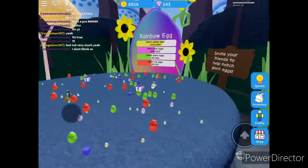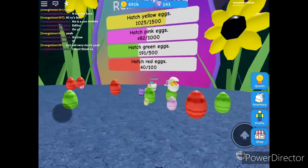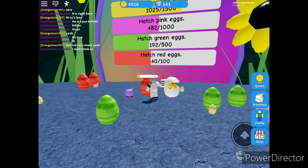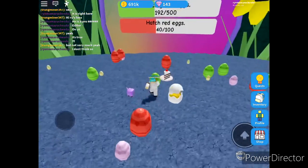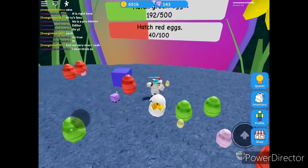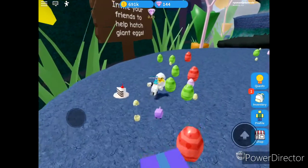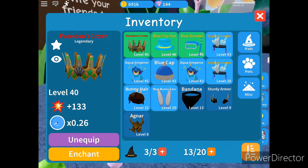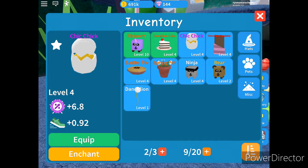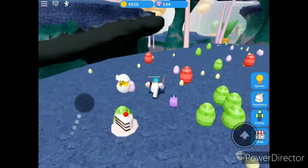Rainbow egg! Whoa, what's a rainbow egg? That's a yellow egg. It's like when the rainbow egg would come out like that. Oh, we got something different. It's really bad, I'm just going to tell you it's really bad. It's just a dandelion. It just looks so weird. I don't know why.